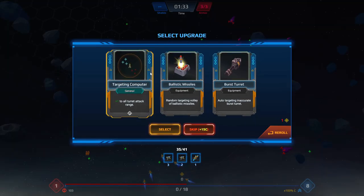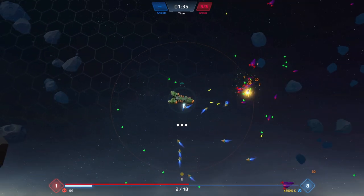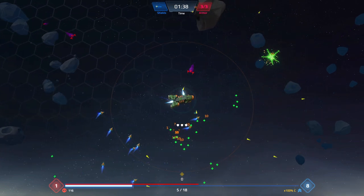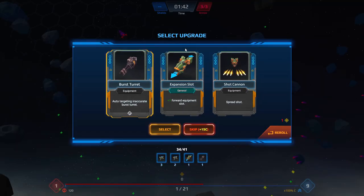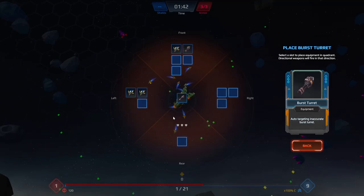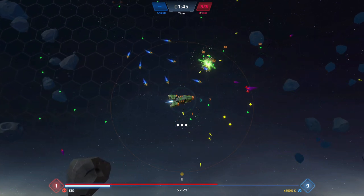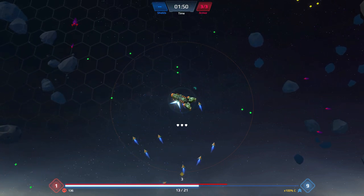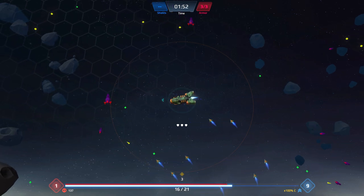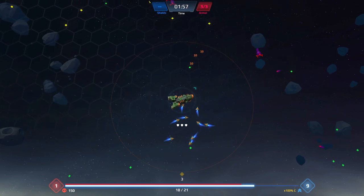We'll go for a burst turret on the front of the ship. We've got a little bit of extra DACA being sent out. Let's get another burst turret on the front of the craft — I want all machine guns on the front of the ship. I'm going to need my targeting range to go up pretty aggressively here, so hopefully those targeting range upgrades come along. I don't particularly personally like deck building, but the deck building kind of feels like it makes sense in the confines of this game.